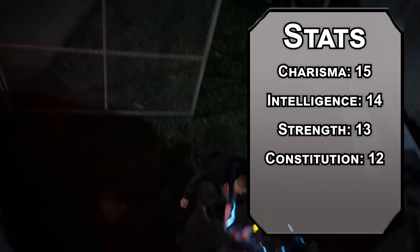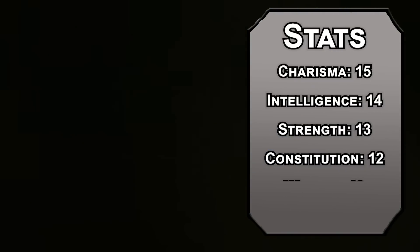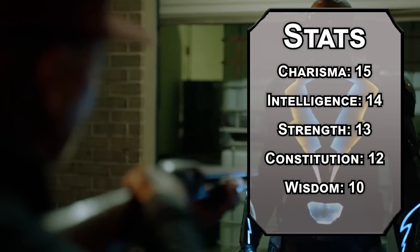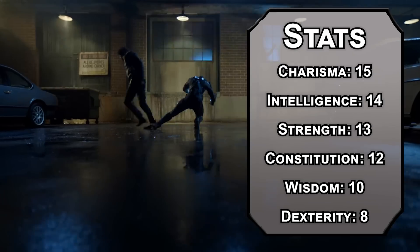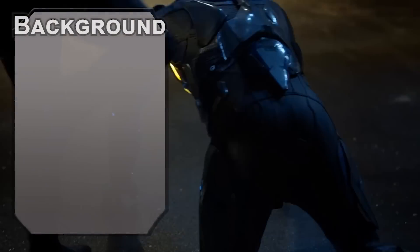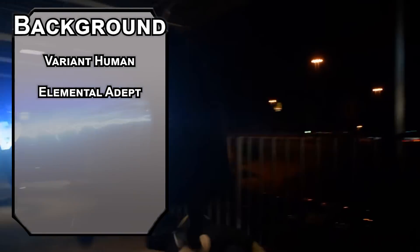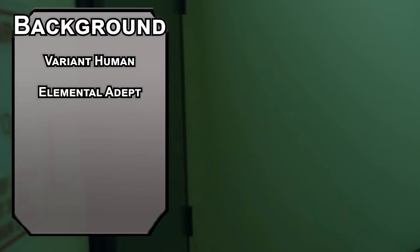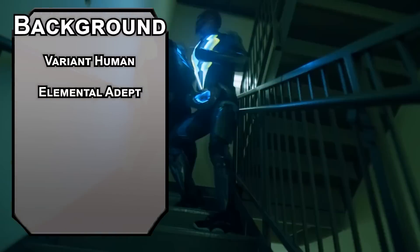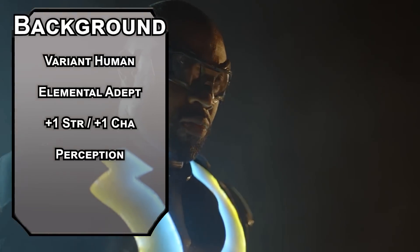Constitution at 12 — bad guys hit hard. There isn't a Lightning class with a big hit die, other than Storm Barbarian, but that's not really the right move for Jefferson. Wisdom is a bit low, your senses are bad, and we'll dump Dexterity because, believe it or not, the Living Bolt of Lightning who calls himself Black Lightning isn't all that subtle. Go Variant Human — that gives you a feat like Elemental Adept, letting you ignore resistances to Lightning damage and treat ones you roll on Lightning spell damage dice as twos. Bump your Strength and Charisma with your two free points, take Perception, and build your own background for Athletics and History proficiency — call it the Olympic Principal background.